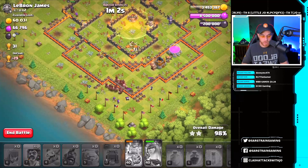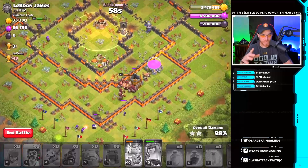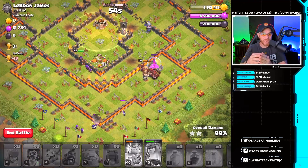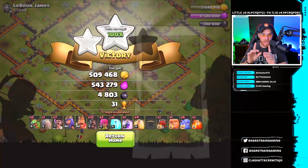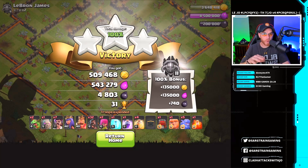This base was obviously a lot different than the previous one — we basically beat this base really hard. Going ahead and dropping that heal spell. Notice the number of hogs we have leftover because our kill squad took out so much of the base, we funneled properly, and had no issues with air defenses since they were down. I'll cook one more army and do another live attack to give you a better example.